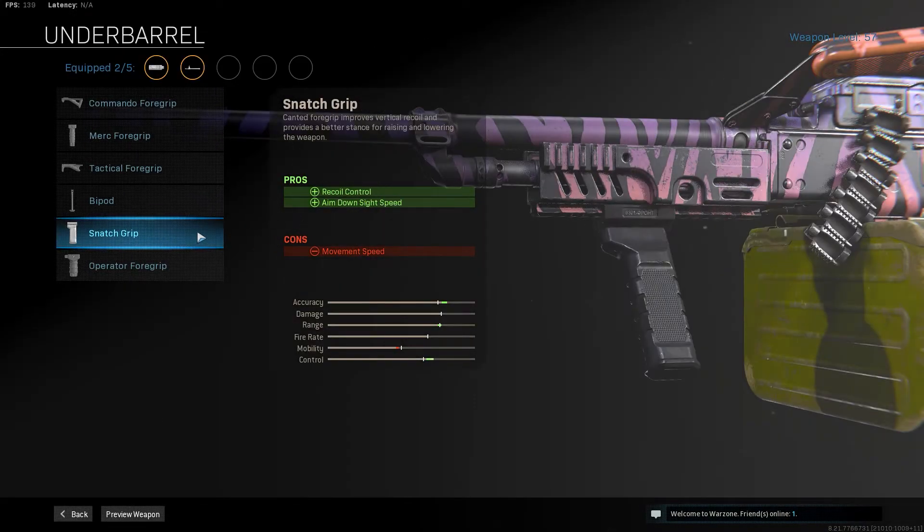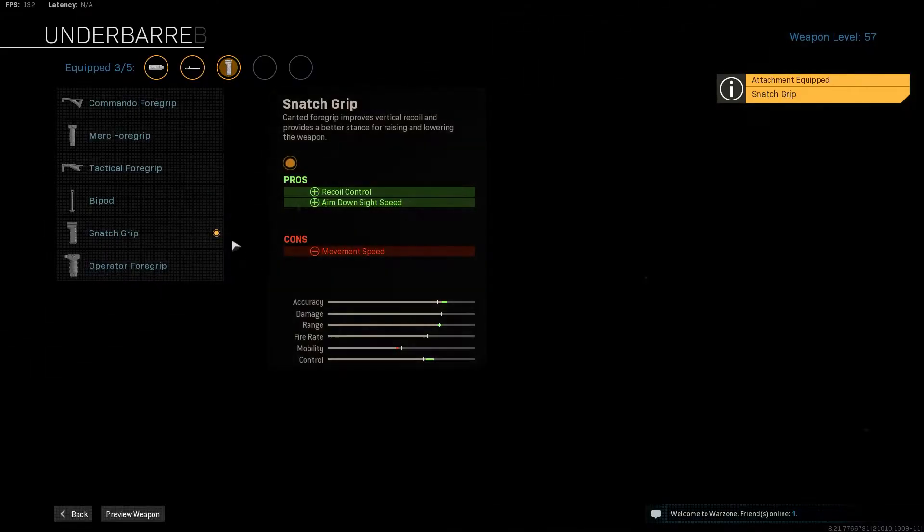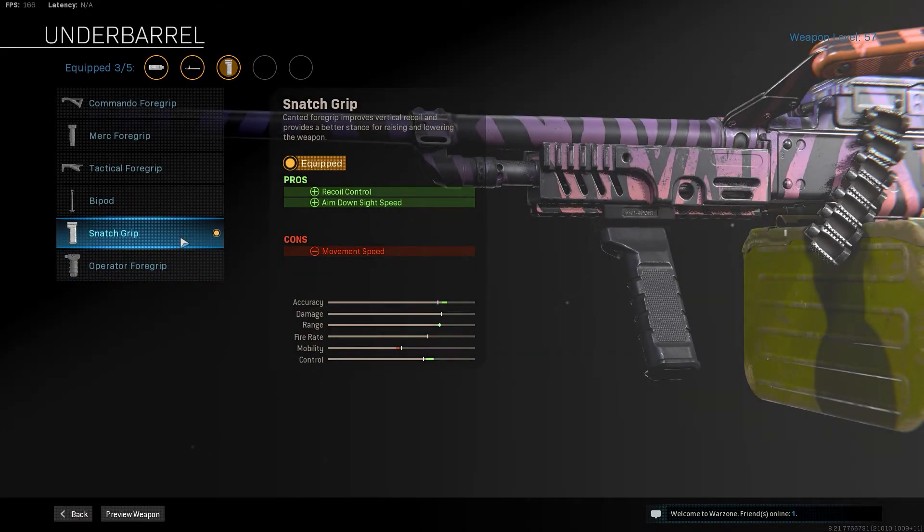Third, this one's quite important — the snatch grip takes away your ADS time by two frames, so that's really good, and it gives you recoil control. The only con is movement speed, so that's not too bad.